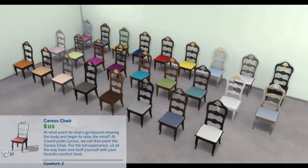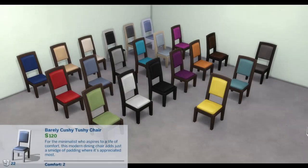Caress Chair: At what point do chairs go beyond relaxing the body and begin to relax the mind? At Countryside Caress, we call that point the Caress Chair. For the full experience, sit all the way back and stuff yourself with your favorite comfort food. Comfort: 2.